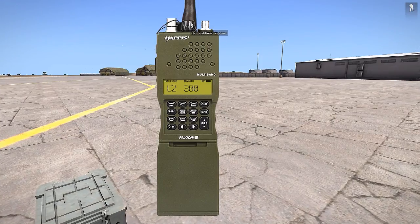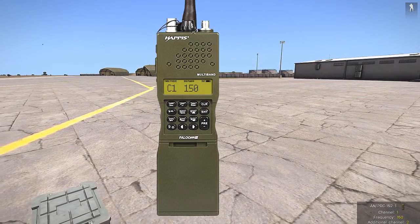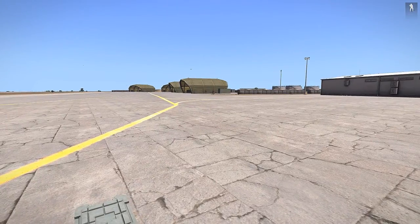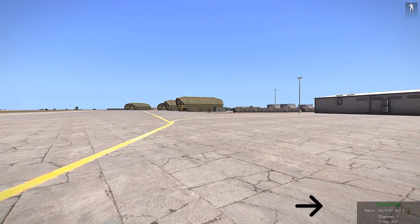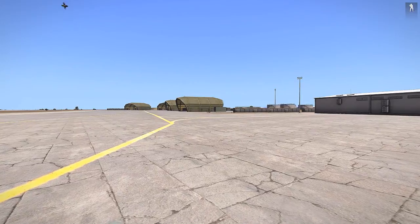I'll hit 'Set Additional Channel' and go back to channel one. You'll see in the bottom right hand corner what you're transmitting on. By default, the primary channel — channel one — is still Caps Lock, and there you can see frequency 150. To broadcast on the additional channel is by default the letter T.